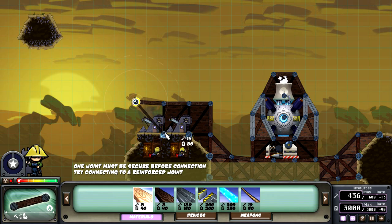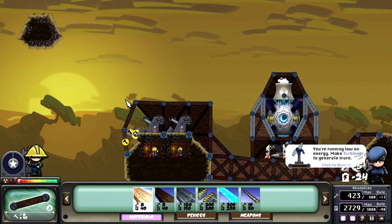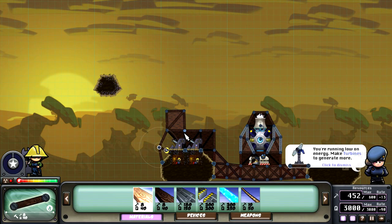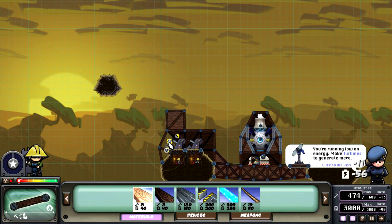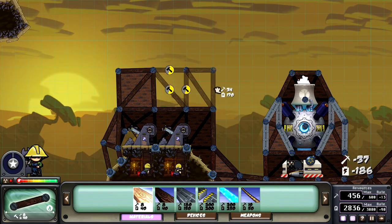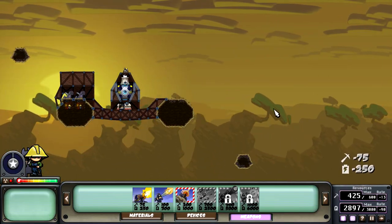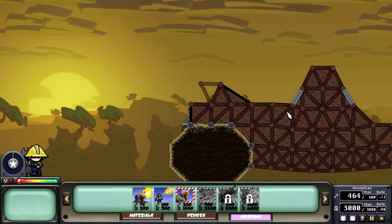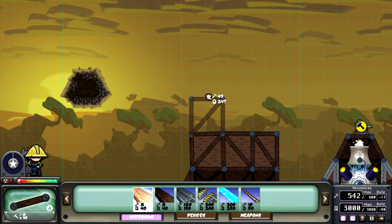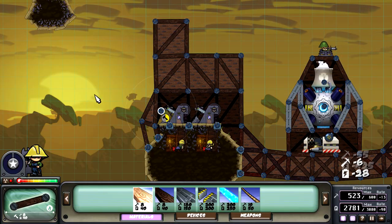There we go, that should count. We're gonna build up there. We're gonna have to build this a little bit stronger here. You can hear the enemy building up right now. We're gonna make one machine gun here for now just in case he gets an early mortar. You can see how he's expanding. We're gonna expand up here - the idea is to use ballistic missiles. That seems really wobbly - there we go, that should help it.